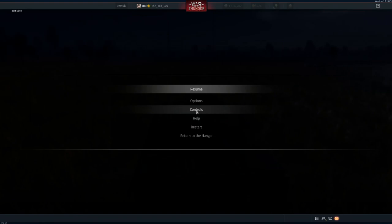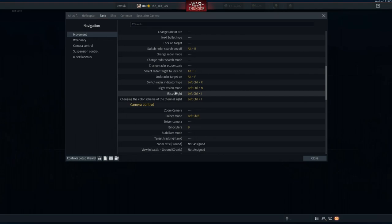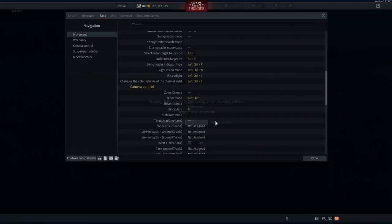So the first thing we'll quickly go over is the actual control setup. The things you need to have specifically is a hotkey for night vision mode — for me that's Control+N — infrared spotlight, Control+I, and the changing of the colour scheme of the thermal sight, Control+T.